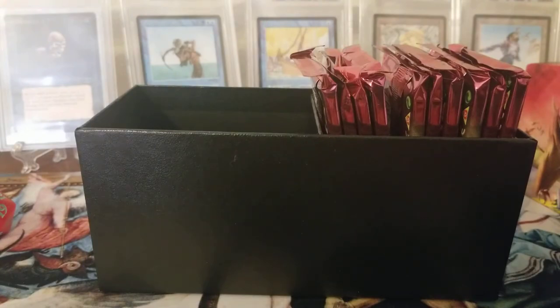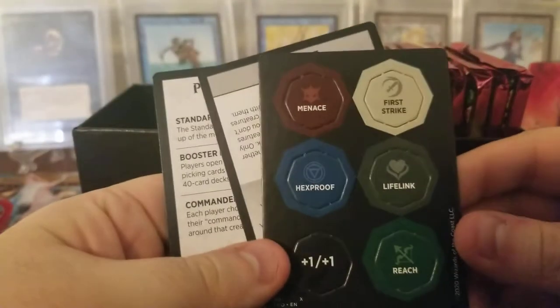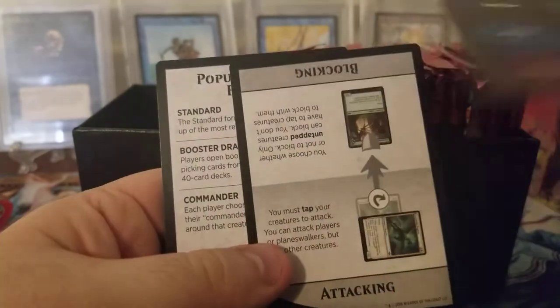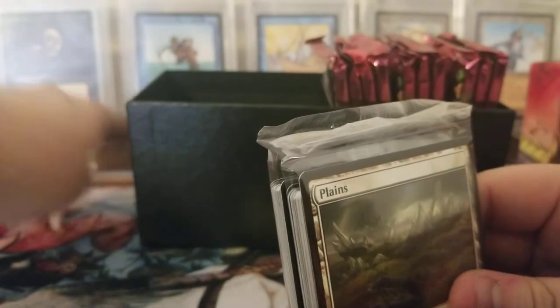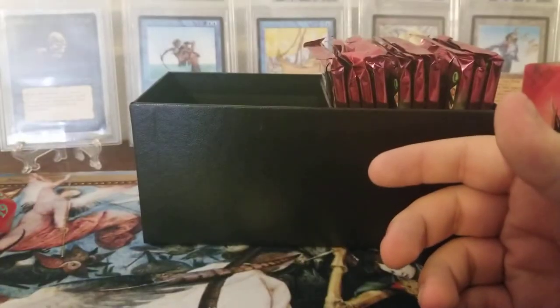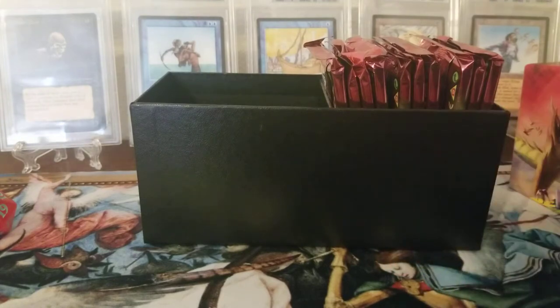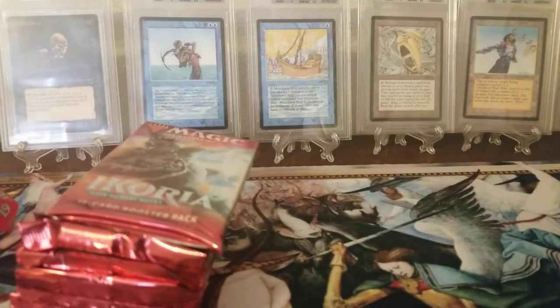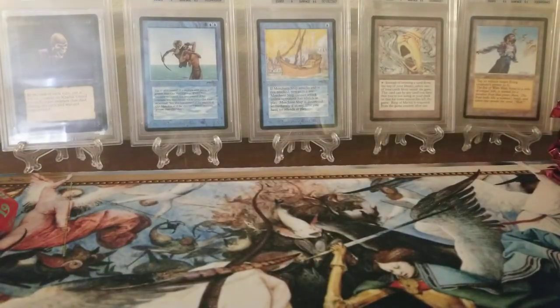We have some tokens - that's pretty cool, just various stuff. I think this is a foil land pack and I think this is just a land pack. There's no point in opening them - if you want to see them go look at someone else's video. And then we have 10 Ikoria packs. I was going to split this up into maybe even three videos, but I really don't have money to be spending on things like this all the time.